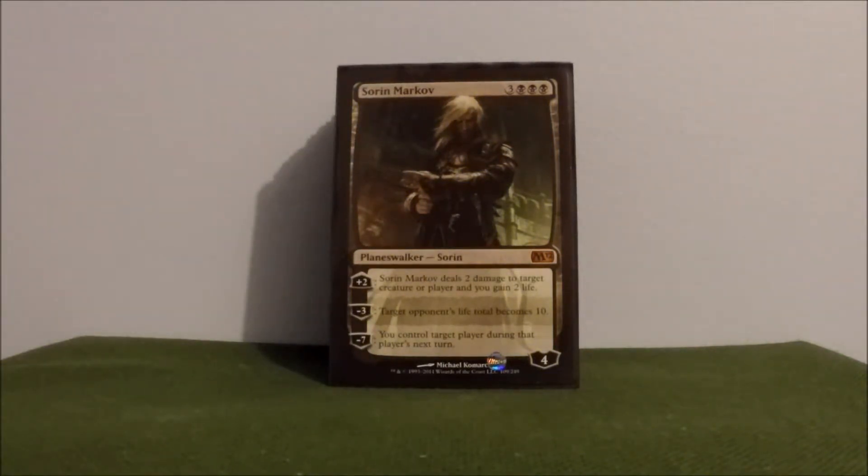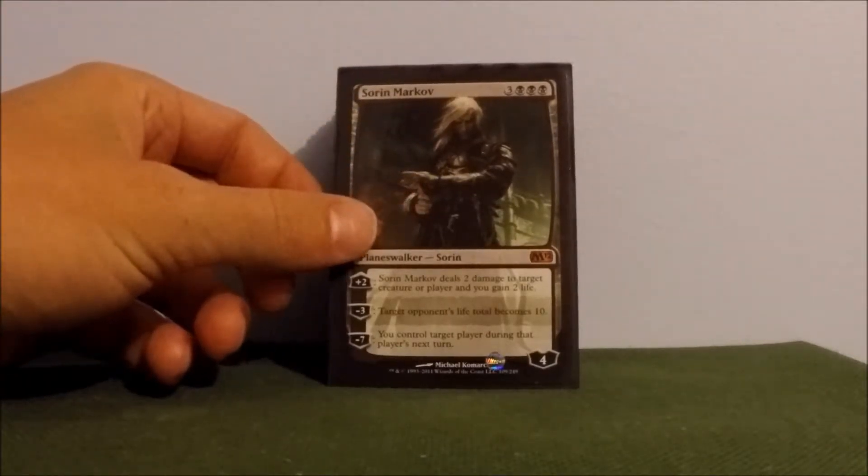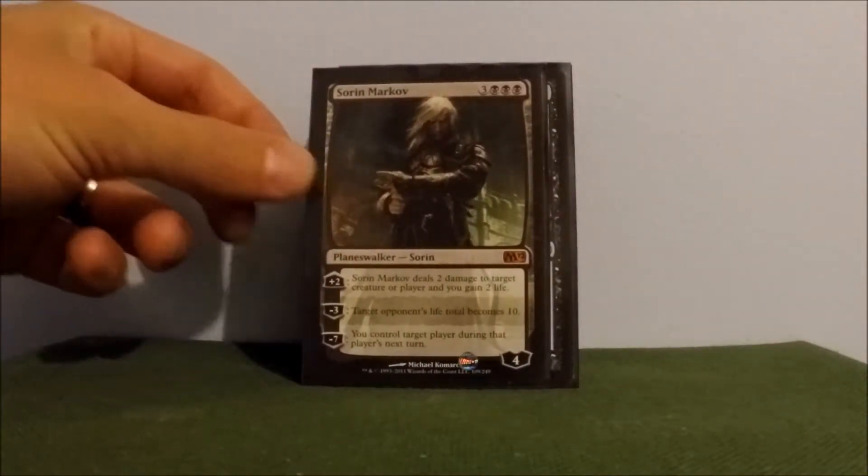Sorin is my only Planeswalker. He's in here pretty much just to bring opponents down to 10 — drop him, negative three, target opponent's life total becomes 10. I do use the other abilities when I can, but pretty much he's just to take care of the person at the table that's gaining ungodly amounts of health. Having the three black mana in his converted mana cost is great for helping me get my devotion for Erebos.